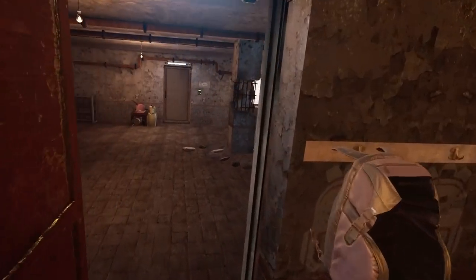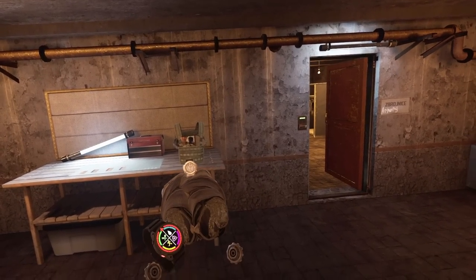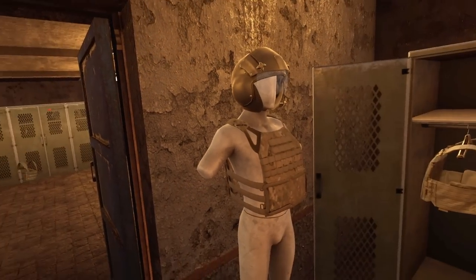Obviously this A22 rig is our first rig. This offers zero protection. Double-check that with the smallest caliber in the game — straight through, nothing. We're just going to throw that back there, we don't need it anymore.